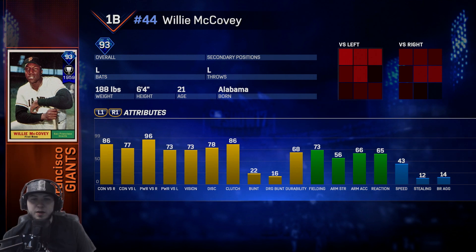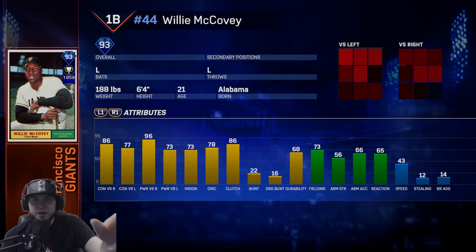Last but not least, Willie McCovey — first baseman for the San Francisco Giants. 73 vision, kills righties with 86 contact and 96 power, pretty decent against lefties with 77 contact and 73 power. 73 fielding and 43 speed. Not a bad first baseman. That is going to be it for this video — if you guys enjoyed make sure you leave a like and subscribe. This is Healy and I'm out, peace.